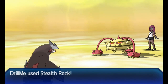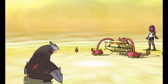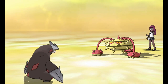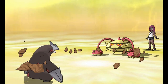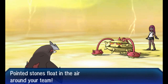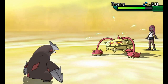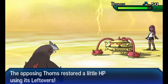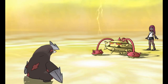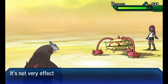Going back into Excadrill, I can set up my entry hazards along with Ferrothorn. So I was able to finally get my entry hazards up after switching around on the Mega Medicham. His entry hazards are up too, and now Excadrill has done what it's supposed to do. I'm going to go ahead and Rapid Spin to get rid of his entry hazards. This is pretty much how you use this Excadrill.